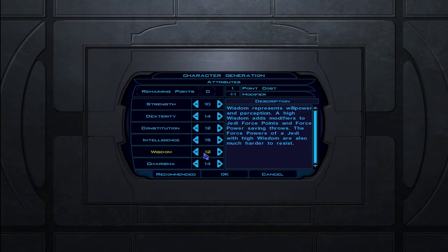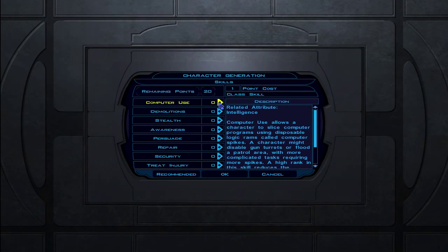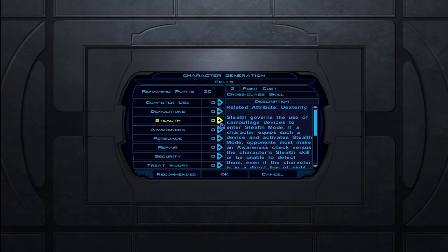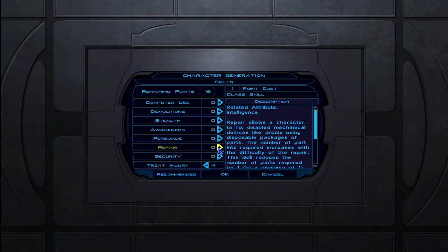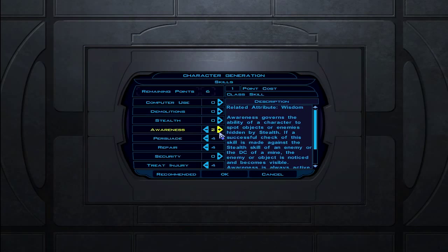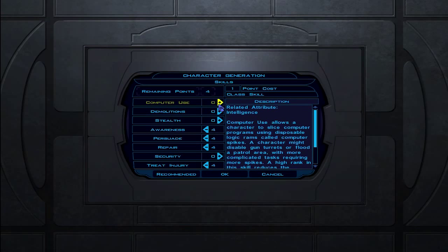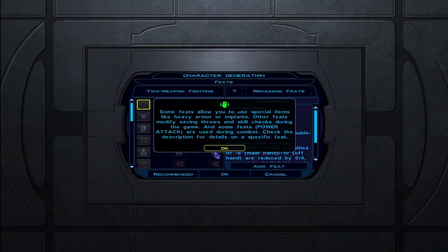A consular has fairly high force abilities anyway. Let's see what it recommends — I can always reset. Apparently you have to reset anyway. I'm going to go with this build, I like it. Now skill points — cross-class skills cost two points, it's like a tabletop RPG, think Dungeons and Dragons. We'll put four points into Treat Injury, four into Repair — that's a cross-class skill — and Persuade, which is unique to our character, then four into Awareness.